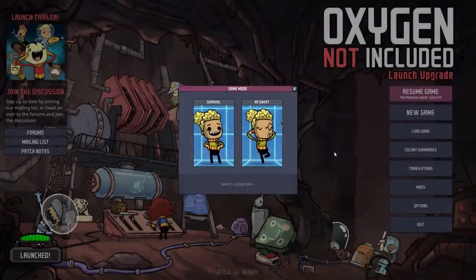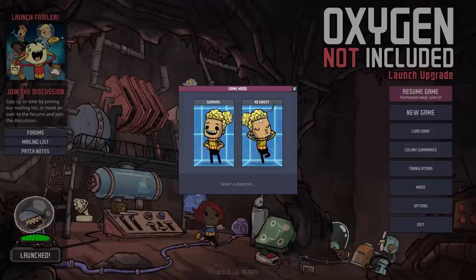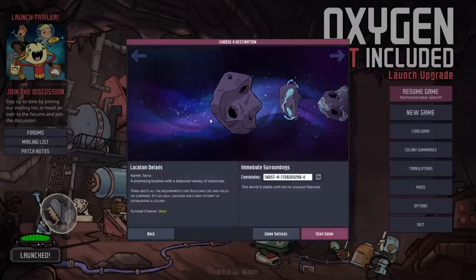Your first choice when starting a new colony would be to select a playstyle. You have the option for Survival Mode or No Sweat. No Sweat just makes the game a little bit easier, so you can cope with issues that you might run into a little bit better. I generally play in Survival Mode, which is the standard form of the game.